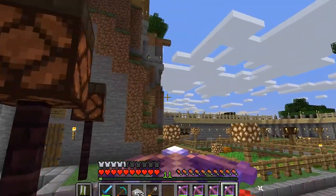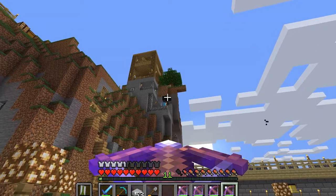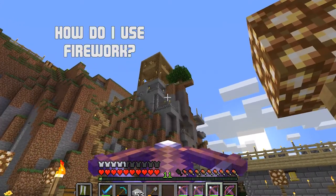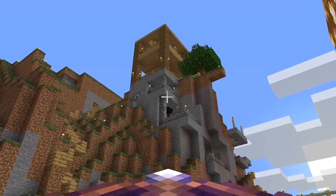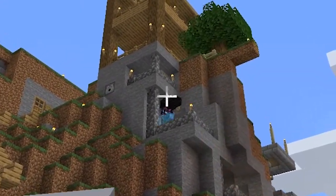So how do these work? I think the best place to jump off is near the spawn point. How do I use fireworks? You can right-click with it in your hand or put it in the dispenser. If you have it in your off hand, then put it in the crossbow.